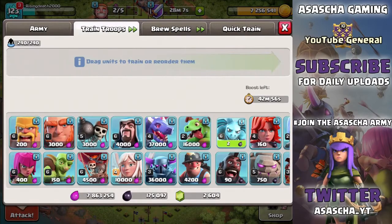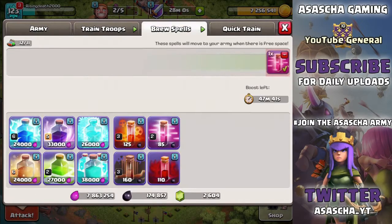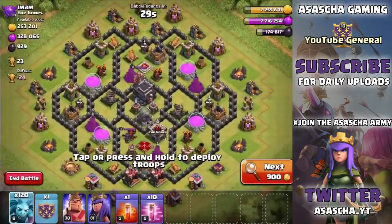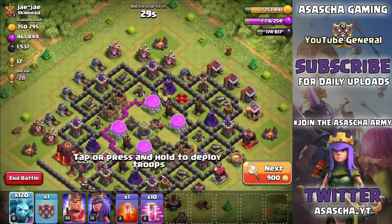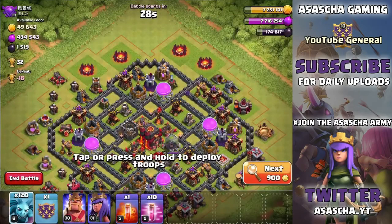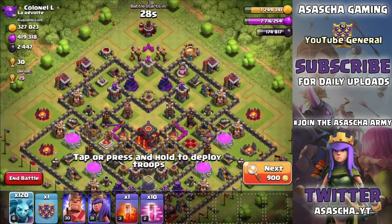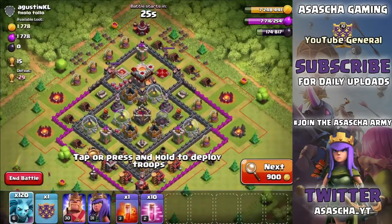Now I'm going to train up another minion army just in case this video needs another attack. This time I'll train up 2 heal spells, 2-3 raid spells, and a single poison spell. By the way, if you're still watching and you want to farm with minions, I'd definitely recommend pausing your barracks for a bit and then attacking with minions - it's going to be so profitable and the minions train so quickly.